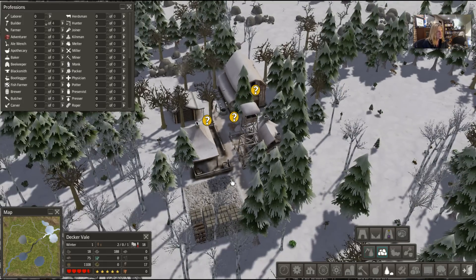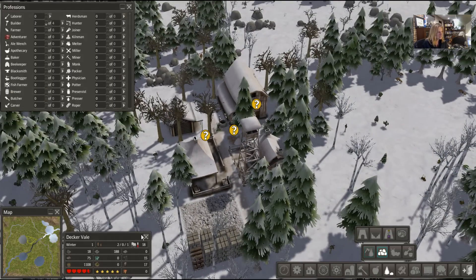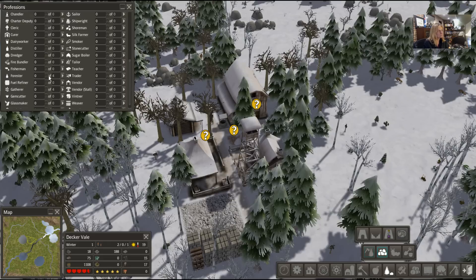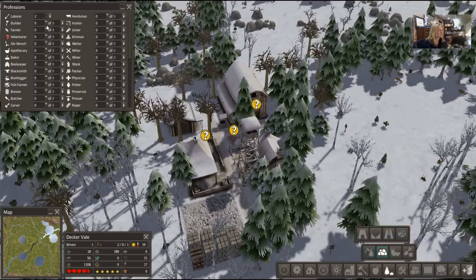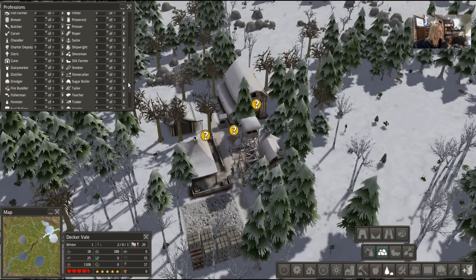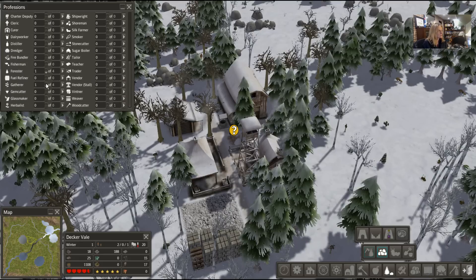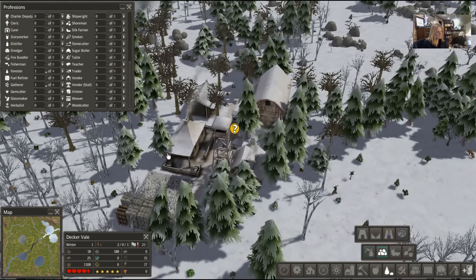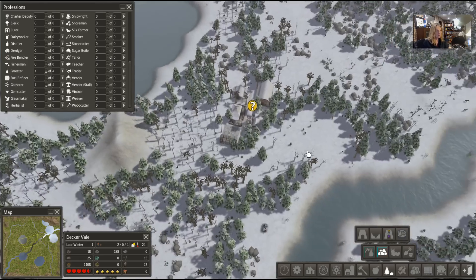As soon as that well is completed we'll get through the winter — we'll be okay. We need to get back to laborers — thank you very much, sweet little people. The forester goes there, and I'm going to have you gather some stuff. As soon as we get a few more trees in here we'll do some chopping, and we have our little homestead — if we get through the spring.